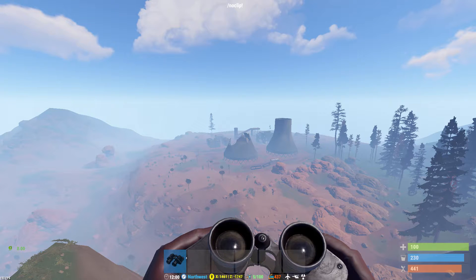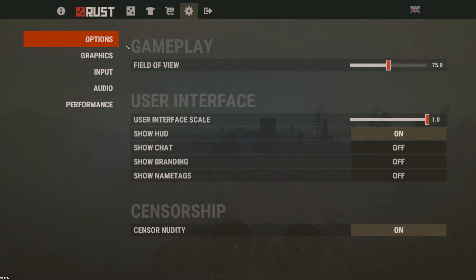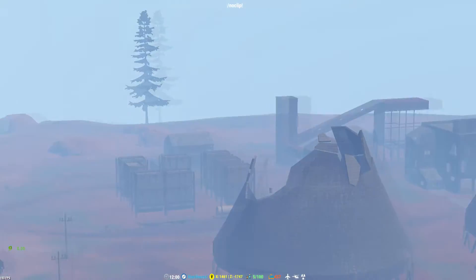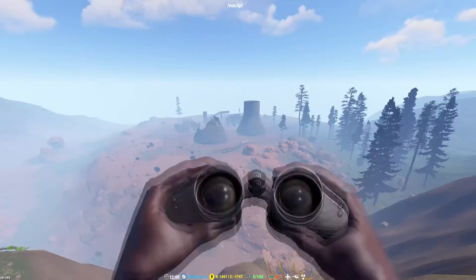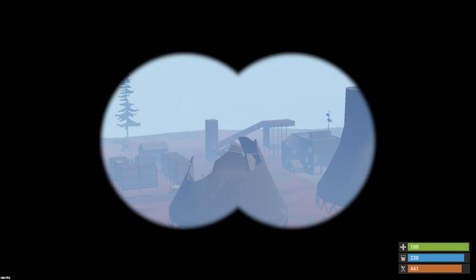Now I'll show you how to use the whole screen while using the binoculars. You only need to go into options, find 'Show HUD', and click it off. Zoom in again and now you can see the whole screen. You can click to zoom out as normal, and if you want to go back to normal just click it on again.